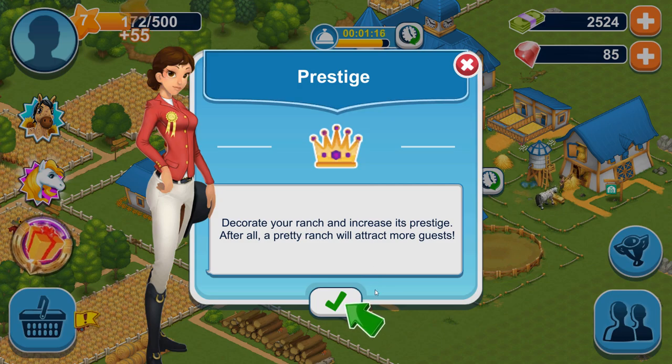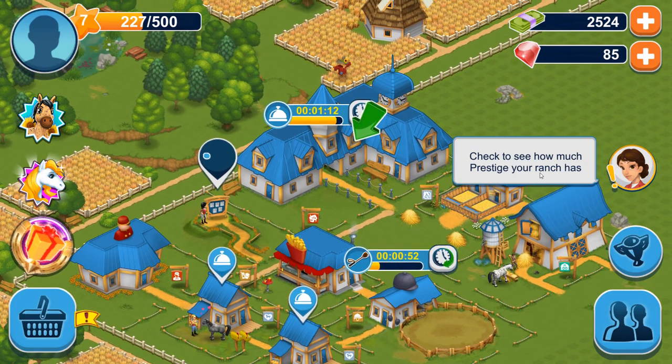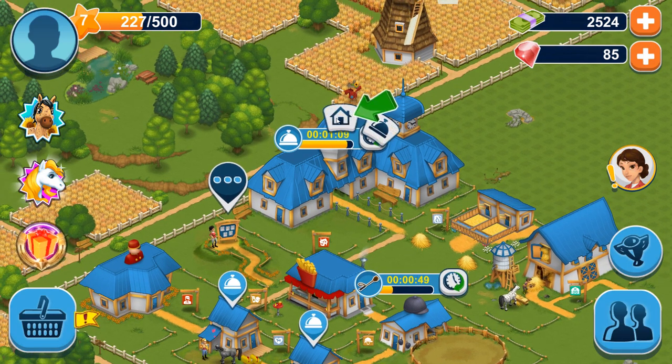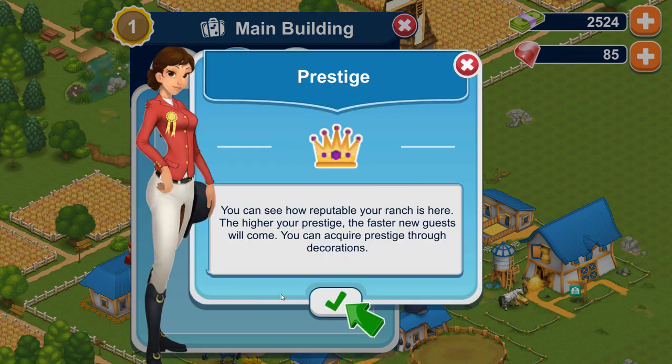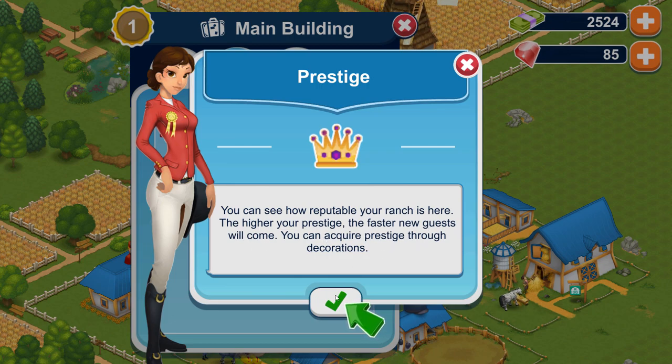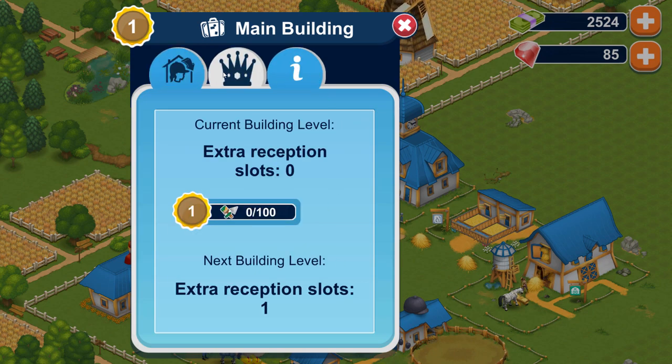Decorate your ranch to increase its prestige — after all, a pretty ranch will attract more guests. Check to see how much prestige your ranch has. Ranch prestige total: 25 points. You can see how reputable your ranch is here. The higher your prestige, the faster new guests will come. You can acquire prestige through decorations — so we need to get some decorations, basically.